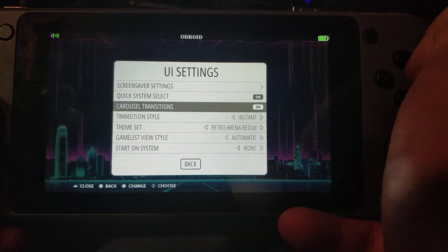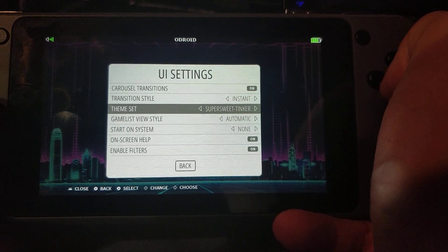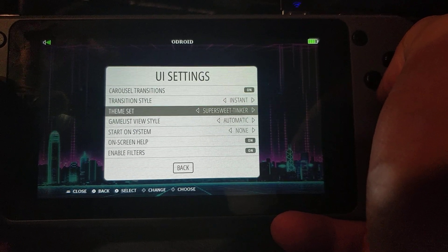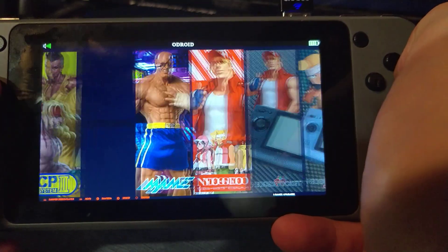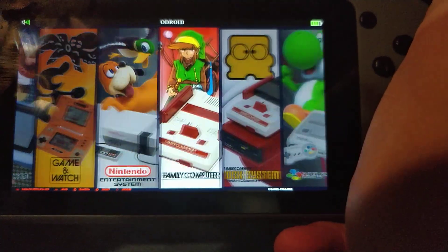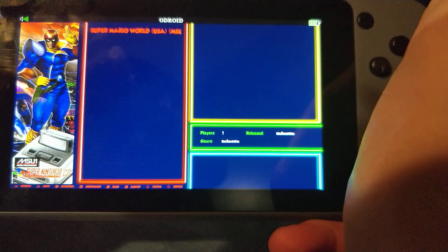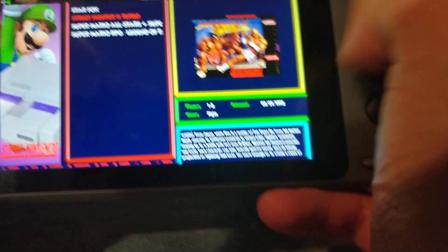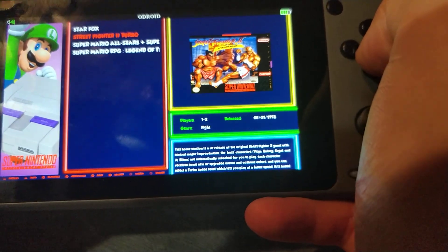Also, because of the larger screen, I went through and found that some of the themes we were using on the other Odroid devices actually work here. With the new screen, these pictures actually look really good. It supports not just the box art — when you have something scraped and you have the box art too, it also shows the synopsis of what the game is in the corner, which I thought was really cool.